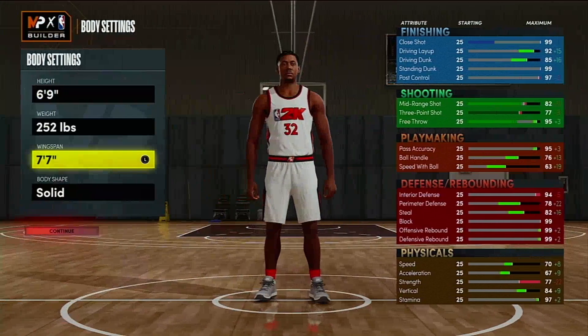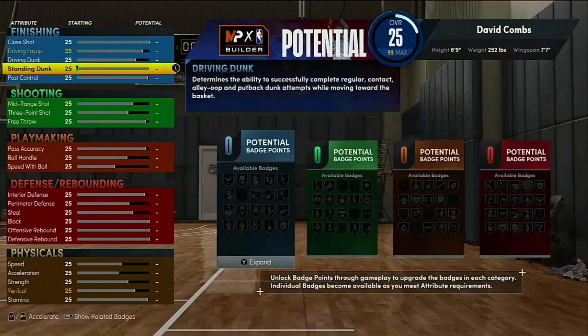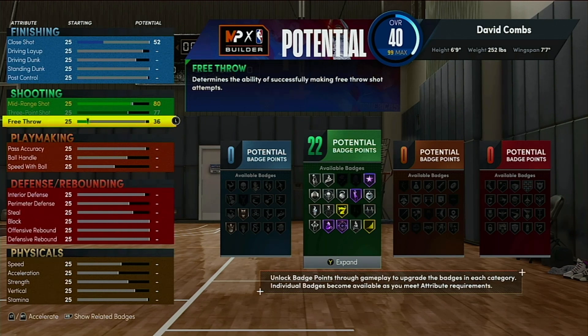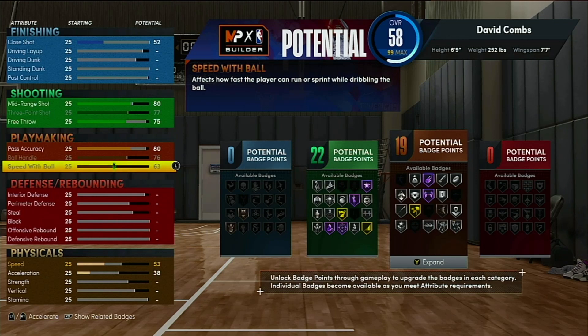Make your wingspan 77 - I maxed out my wingspan and you can still shoot very consistently with it, trust me. I made my mid-range an 80 and my three-pointer a 77, with free throw at 75. For Hall of Fame break starter, the threshold is 80, so that's all you need. You want to bump your ball handle and speed with ball all the way up.